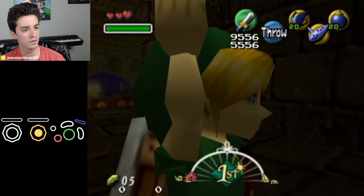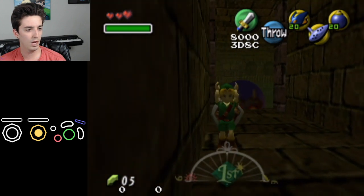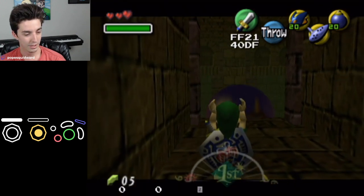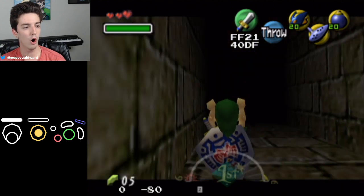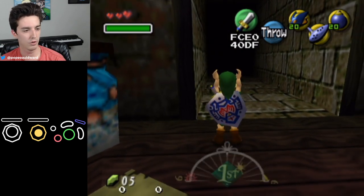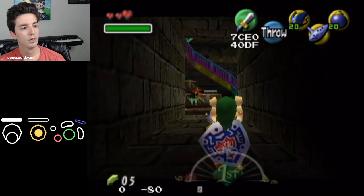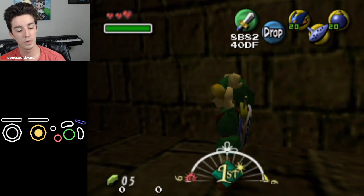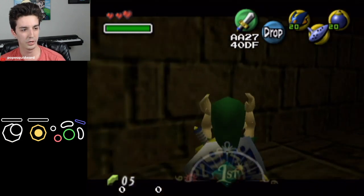I'm holding the pot but the pot's still in the other room — it's very strange. Back walk through the load plane again. This is very important: back walk all the way back into the room, and make sure you don't hear the sound of the torch on the Bomber Hideout side. If Link just drops the pot for no reason that means you messed up the actor heap and you'll have to start over. You know you did it correctly if you're still holding the pot over your head.